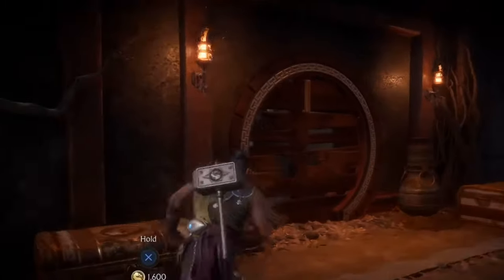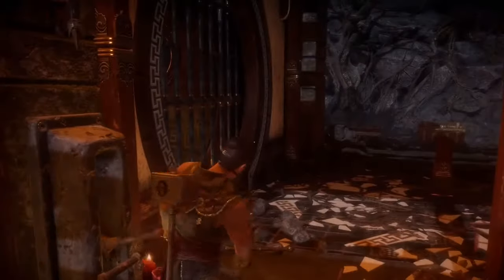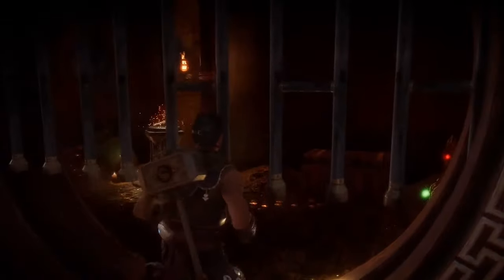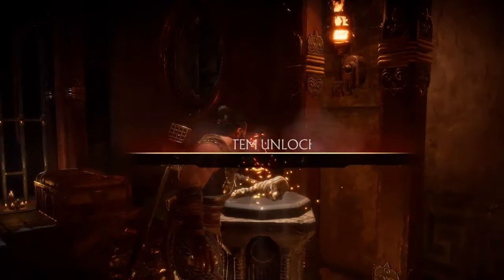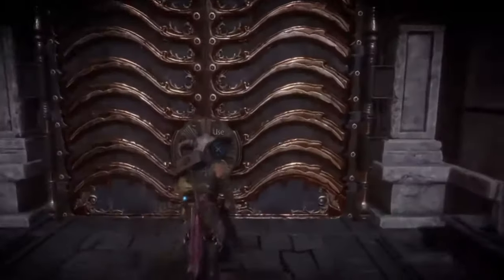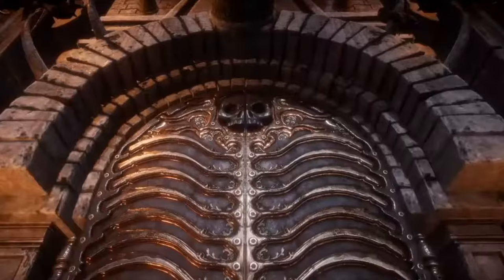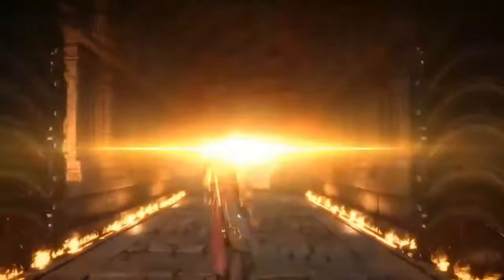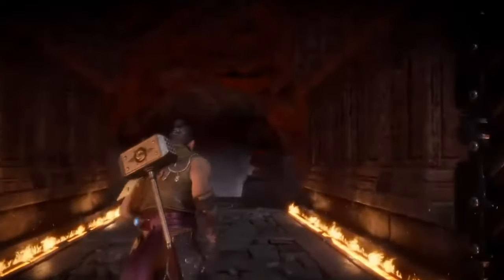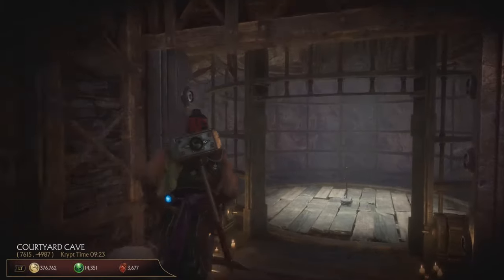Now let's go straight and get that Motaro's horn. In a second I will also show you where it is exactly on the map — it's right there, behind those bars. Finally, we can go back and open Goro's Lair. It's a huge place with many things to discover, but I'm going straight to the location where you need to be to get the Air Max Amulet.